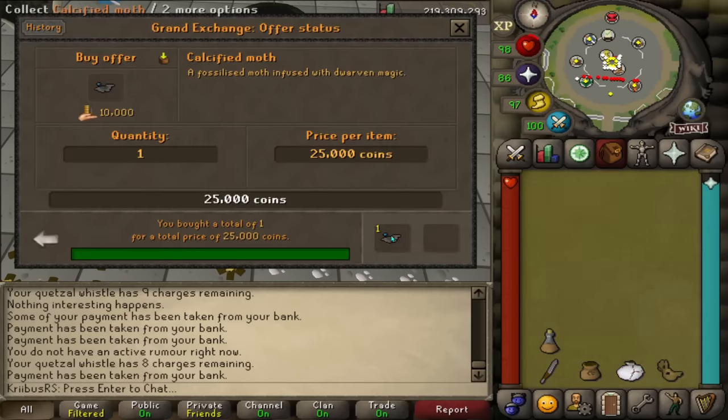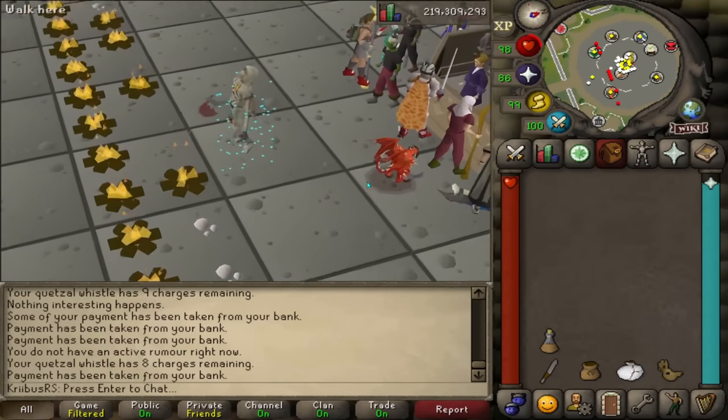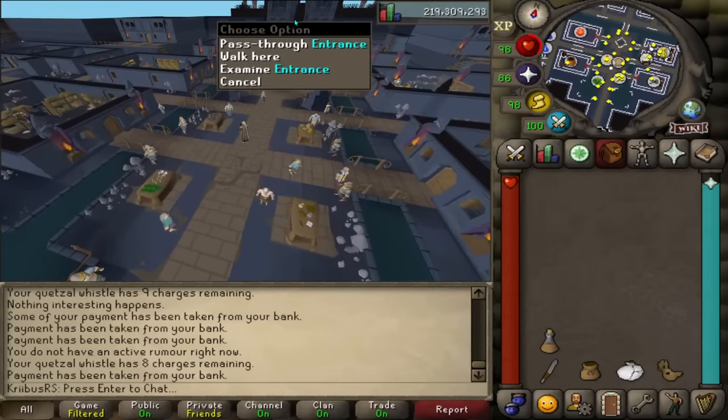The final item I want to show is the calcified mod, which currently goes for about 25k each on GE, but the price is likely going to drop. If you use the crush option, it takes you to the brilliant moon city underground — it's like the fastest way to enter the minigame, which is kind of nice.